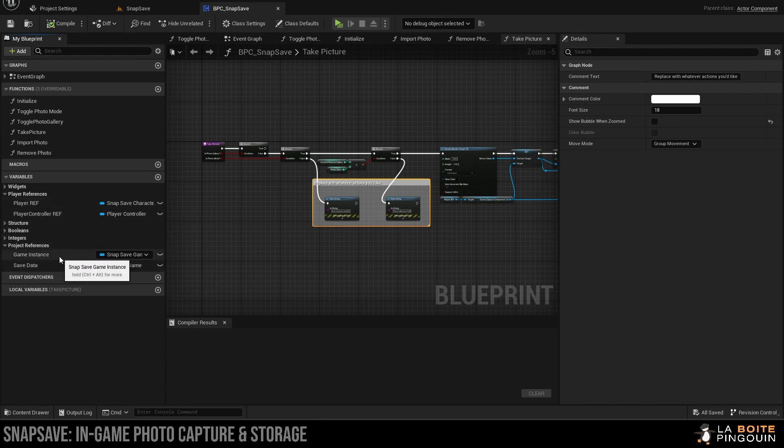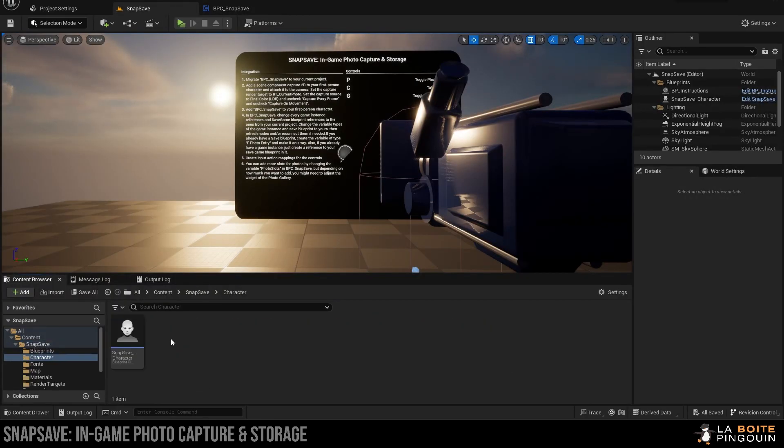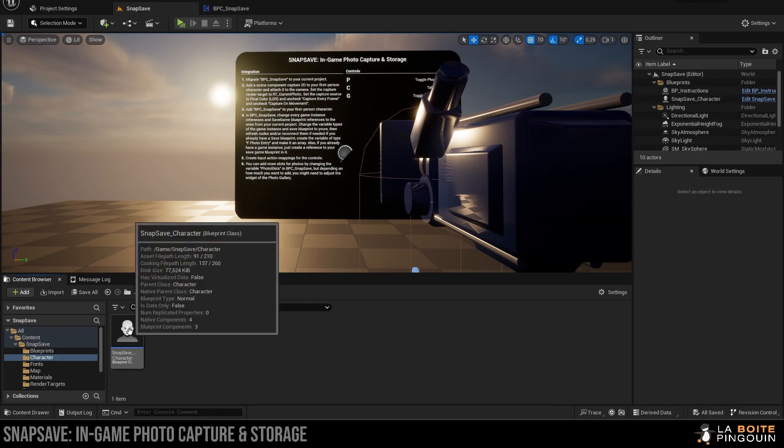You'll also need to add a variable into your blueprint save game if you have one. It'll be of FPhotoEntry type and it needs to be an array. The rest is pretty much straightforward.